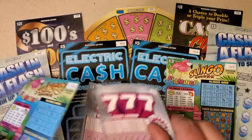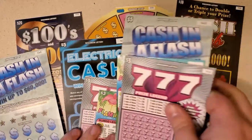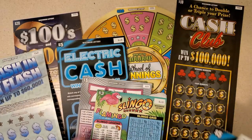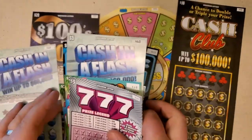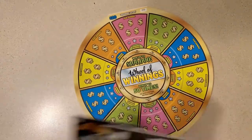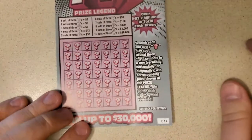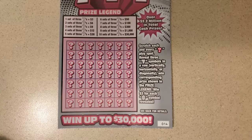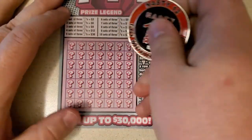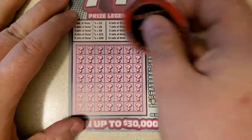We will start alternating these two — actually, let's just alternate all the way through. We'll save the wheel for last. Starting with the sevens — we are looking for sevens in a row. Never won on this yet, so fingers crossed.